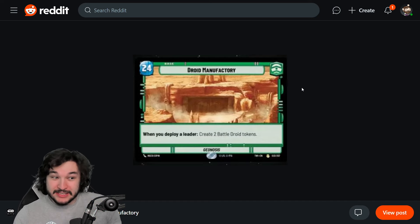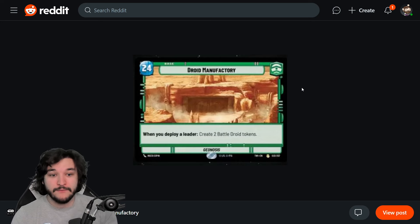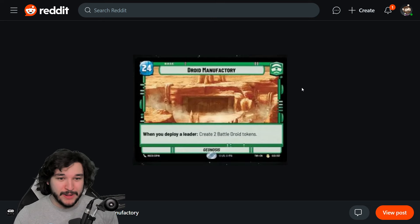Losing six HP on a base is a lot — losing five HP is already significant, and adding another point is really tricky. To take advantage of the battle droid tokens, you need to either be very aggressive so the HP loss doesn't matter, or have some way to recover HP later — some healing mechanism. Double green Palpatine is a perfect example where passive healing throughout the game adds up and can bail you out even from a 30 HP base.